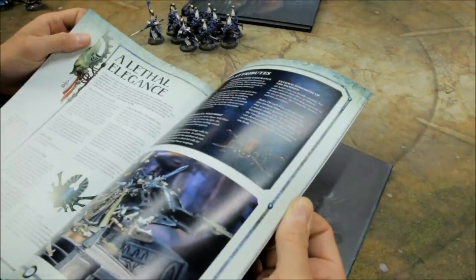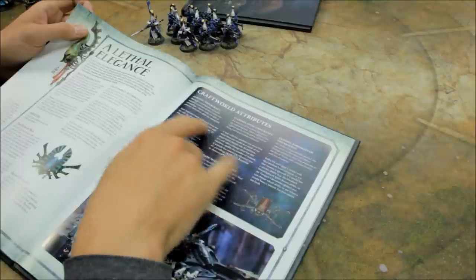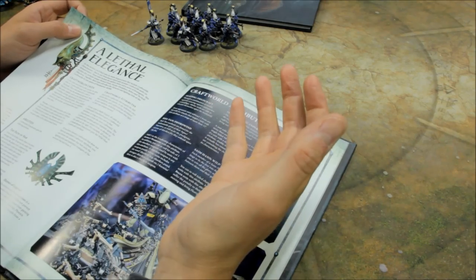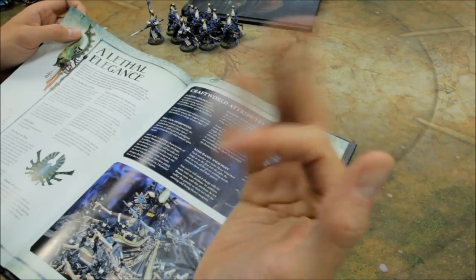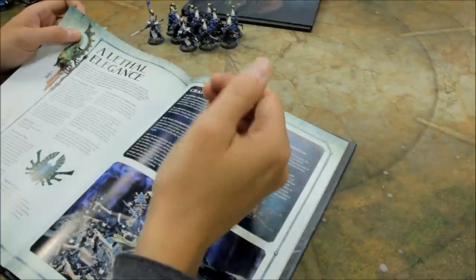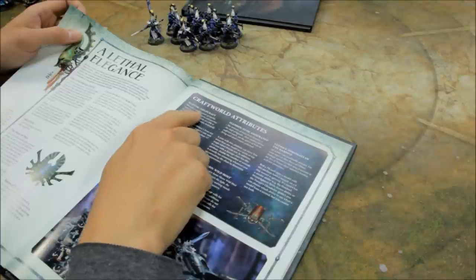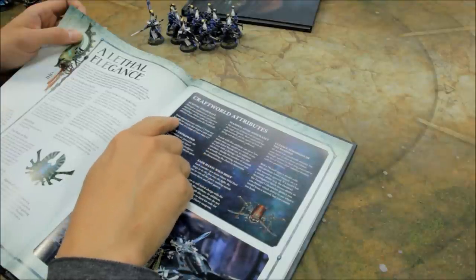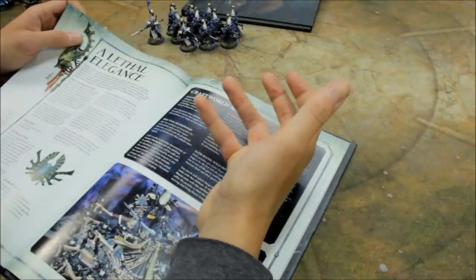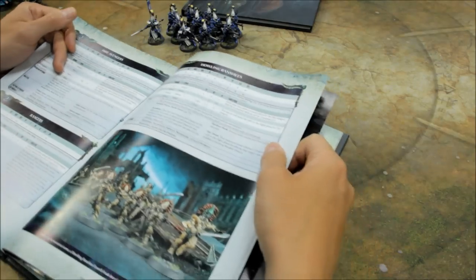You can then go for your Craftworld trait to help them out. The two I'll mention: I take mine as Alaitoc, which gives them a 6+ Feel No Pain — so if you take 5 casualties, you roll 5 dice and save 2 on sixes, suddenly you just take 3 casualties. That can be very useful. The other option is Iyanden, which gives minus 1 to hit rolls against them if the attacker is more than 12 inches away. So 3s to hit them becomes 4s, Guard firing at them becomes 5s to hit — that can be very useful. Little bonuses you can go for.